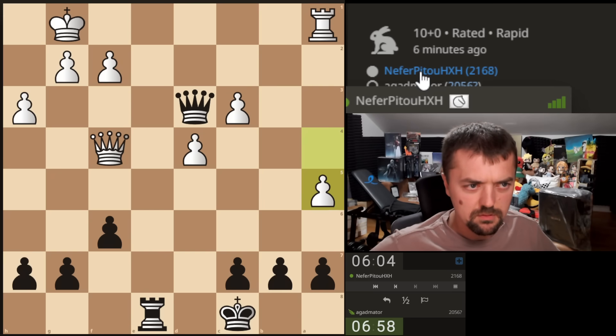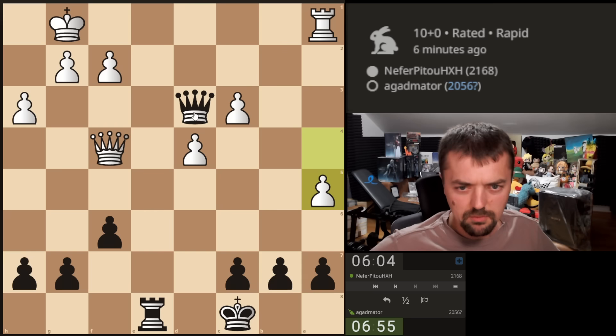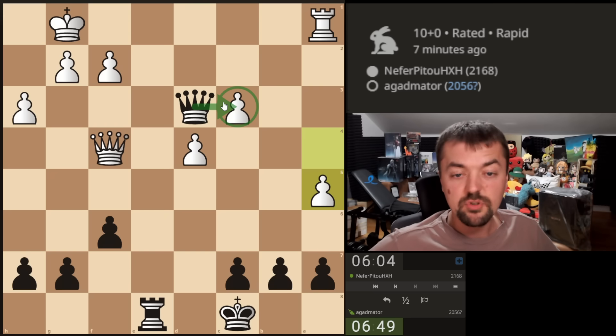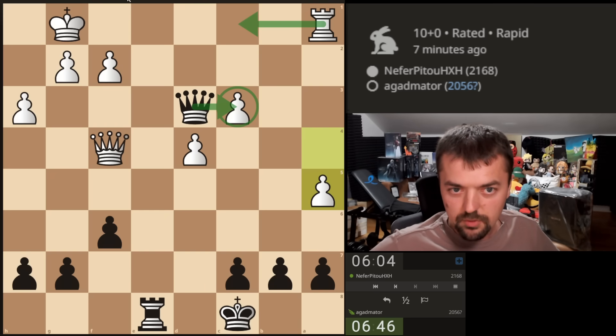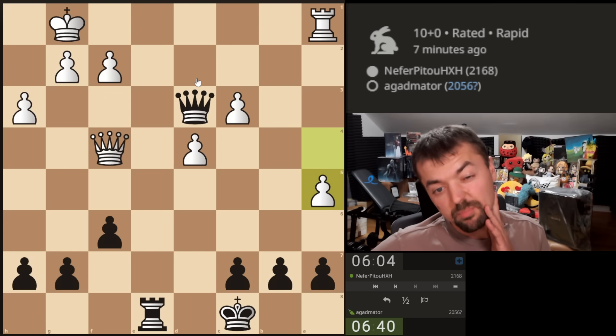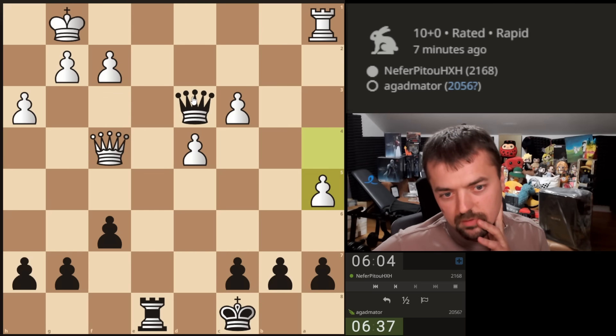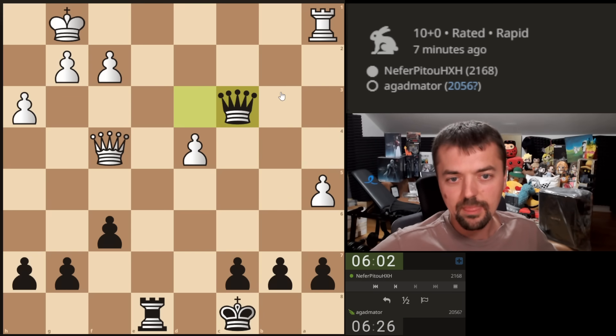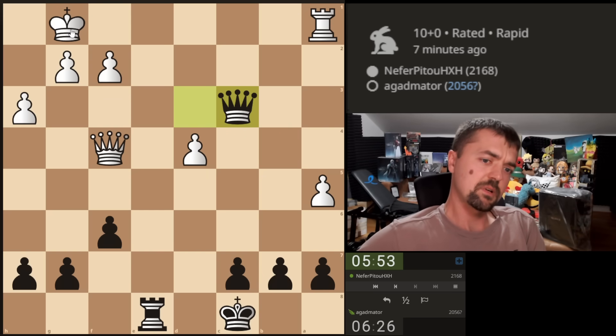I don't know who this is — Neferpito. So he just goes for this. His idea is that if I capture, he's going to play rook c1, but that doesn't really do anything. I can just give a check, trade, everything, and I'm going to be up a pawn in a queen endgame. Am I blundering a full rook somewhere? No. He doesn't have time. So I guess it's a clean pawn.